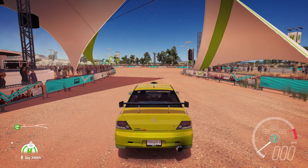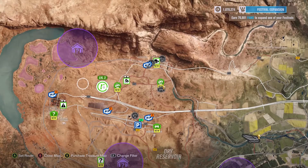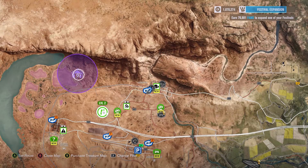So let's just go to the menu. We are actually in the Outback area, so we've got a couple to do up here. We're just at the festival site. So what we're going to do is we're going to go for the north one, so let's set a waypoint just there.